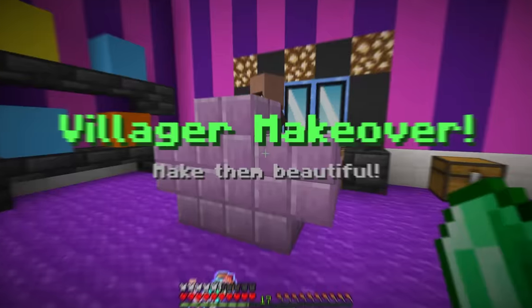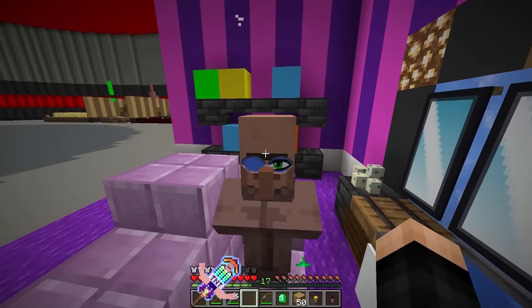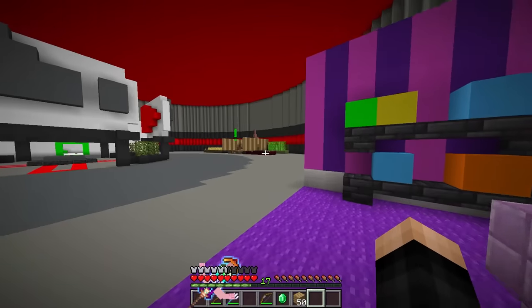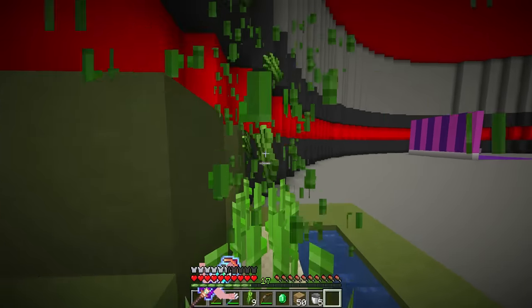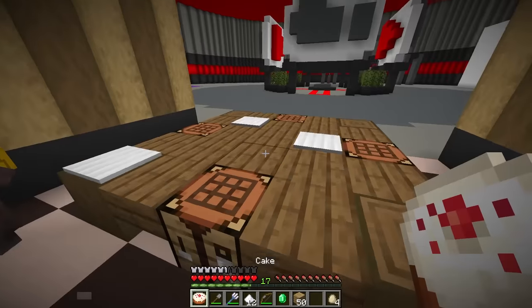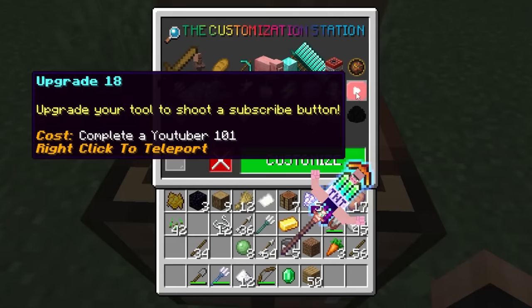Next is a villager makeover video — make them beautiful. We have eyeshadow, mascara, and blush. We put on eyeshadow first, then mascara, then blush. Makeover complete and they're beautiful. Next: bake a cake. We have buckets, sugar cane, egg, and wheat. We get milk, make sugar, craft the cake, place it on camera and zoom in — success! All YouTube trials done. The cameraman gets to keep some eggs as a reward.